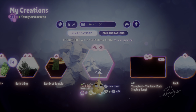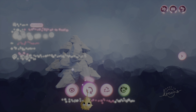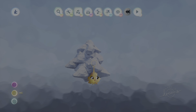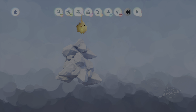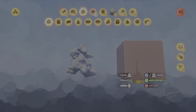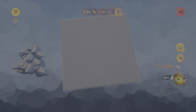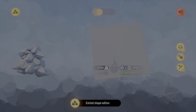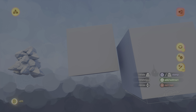I figured out a good way to do rocks. With rocks, you make the shape really gigantic — I always lower it and set it down like a really gigantic form.